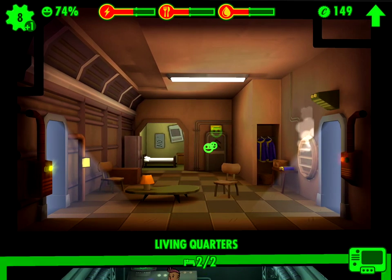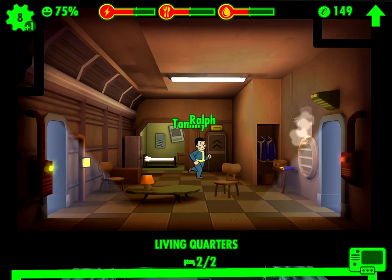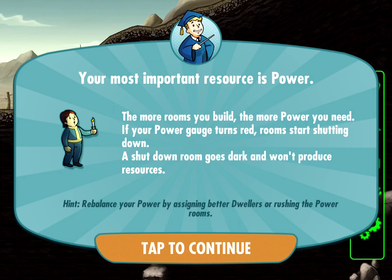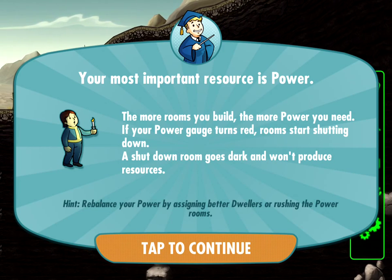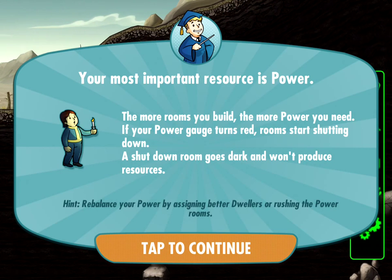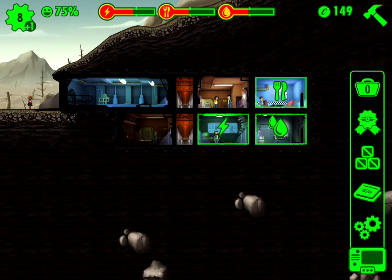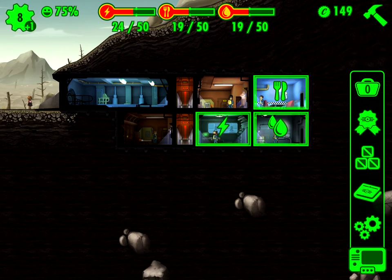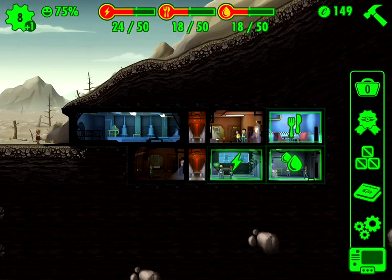Let me look at my objectives. Your most important resource is power. The more rooms you build, the more power you need. If your power gauge turns red, rooms start shutting down — a shut down room goes dark and won't produce resources. You need better dwellers or rush the power rooms. You can see on the top here, my power is 24 out of 50. Food and water aren't good enough, so this isn't very good so far.